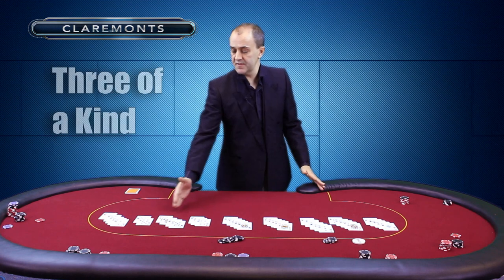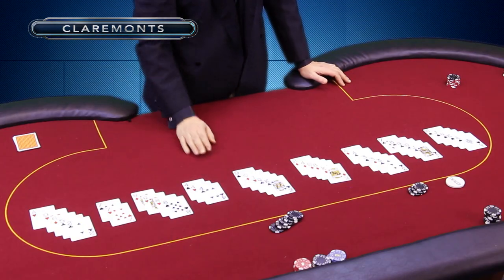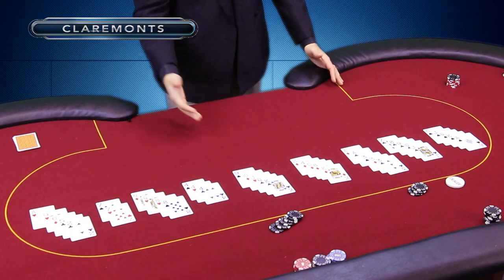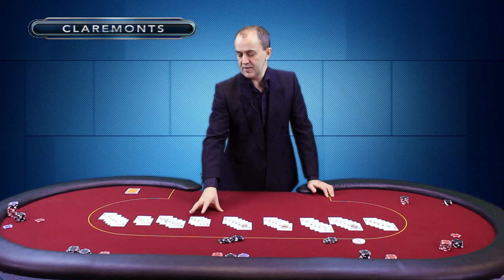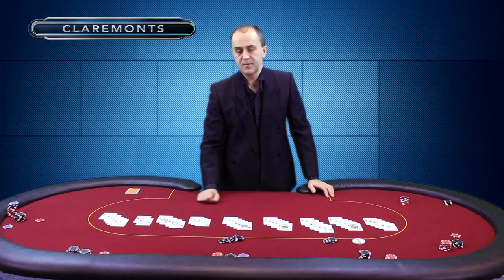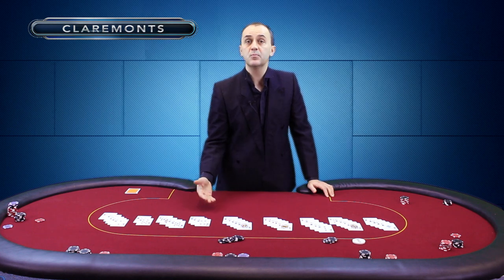Moving up, beating all of those hands is three of a kind — three fours, for example, maybe with a four and a six alongside because you haven't got anything else to match. Three fours would beat all the hands below, but of course a higher three of a kind — like three nines — will beat three fours.